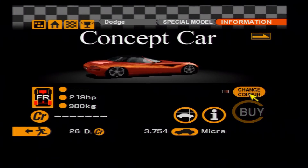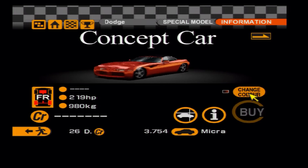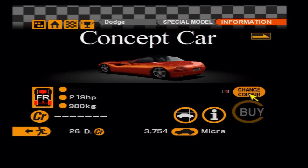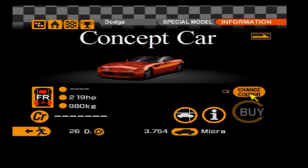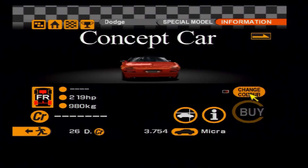A slightly more obscure vehicle now — listed as 'concept car' on Gran Turismo 2, it's actually called the Dodge Copperhead. You could turn it into a race car with a race modification, and it was designed to be a more toned-down baby brother to the Viper. That concept didn't reach fruition, but it's still a fun concept car.